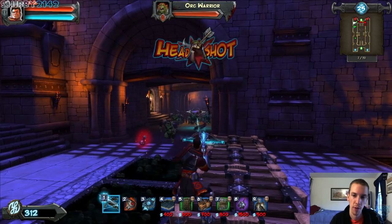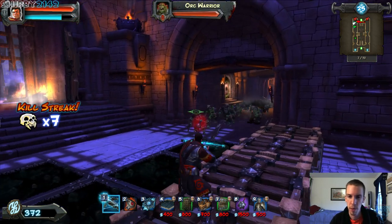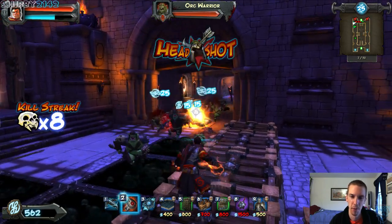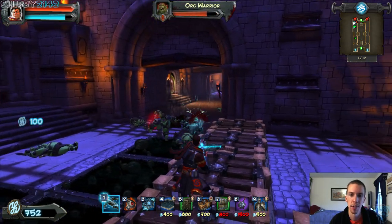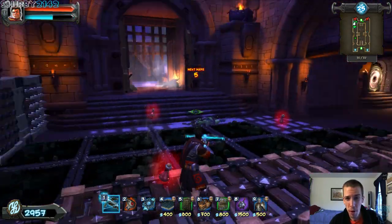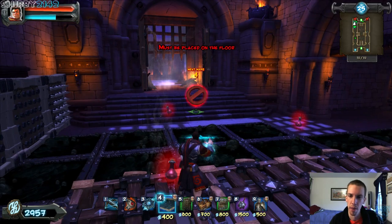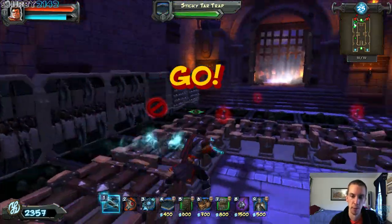You saw me transition into the weaver screen — that's a skill tree you can go down throughout the different levels. Since I'm working on more traps, I went down the steel weaver. I guess there's more than two weavers, I haven't fully figured it out yet. I'm about two-thirds through the game. With the steel weaver, my traps are more powerful and they reset quicker.